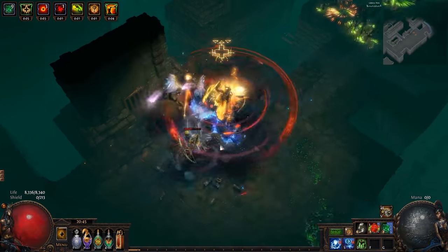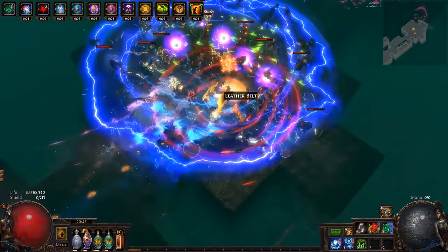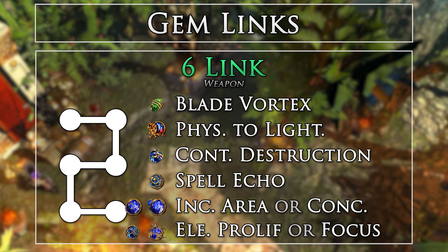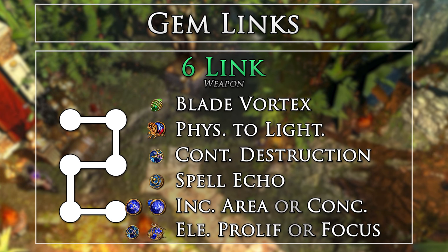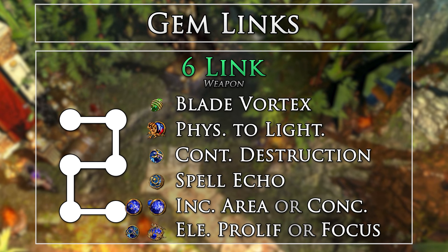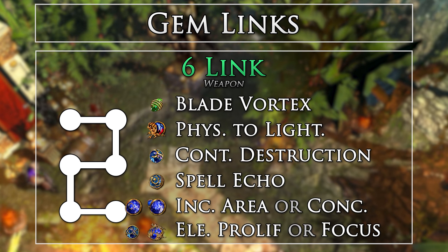Here are the following gem links for the build. Support gem links are shown in order of importance, and gems with a set level are due to their effect not scaling with level or a requirement for Cast When Damage Taken. This is the main skill setup. For mapping, I use Increased Area of Effect and Elemental Proliferation — used to ensure that I shock enemies so they explode with Impulsa's for more area coverage. As we are not crit, we will not always be applying ailments. For bosses, I swap in Concentrated Effect and Elemental Focus. I also found we have so much raw damage that I could take down most map bosses with the mapping links, albeit slower but completely fine if you don't want to swap.